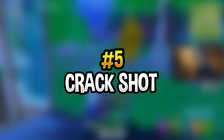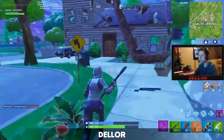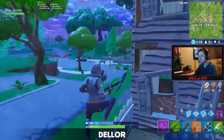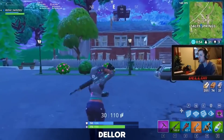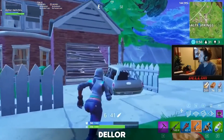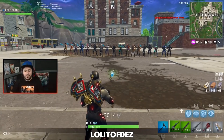Number 5: Crackshot. Here we have the Crackshot, a nutcracker character released in December around the holidays. I personally didn't purchase this character because it's just so big — I feel like it would be an easy target and would put you at a disadvantage. But we'll be going and revealing who is underneath the Crackshot, so let's jump into a Fortnite match.